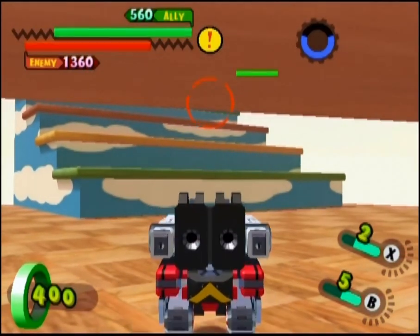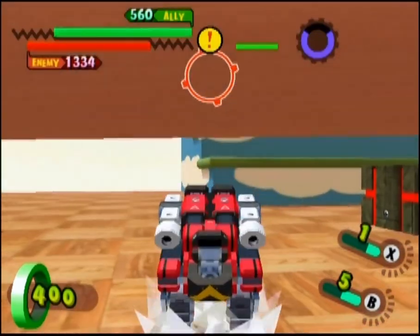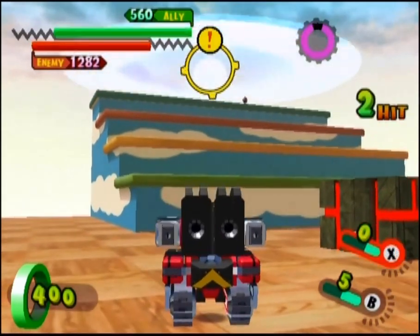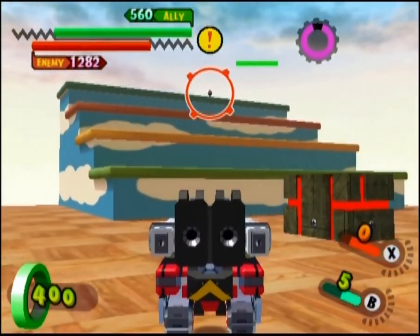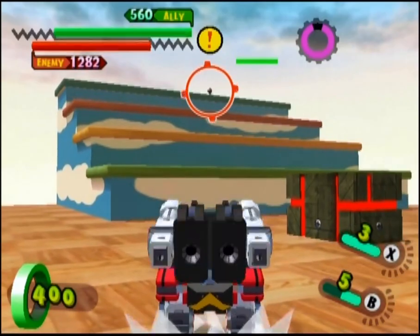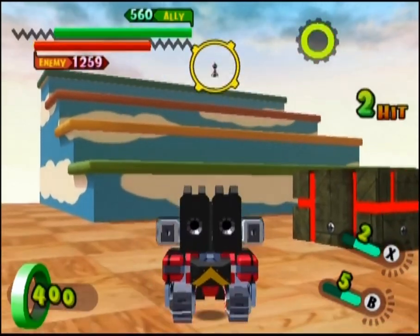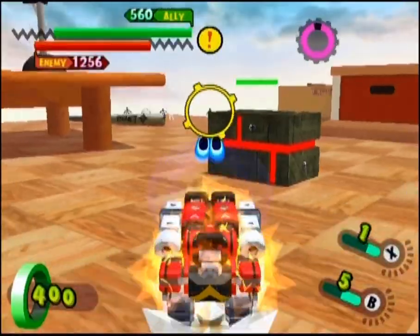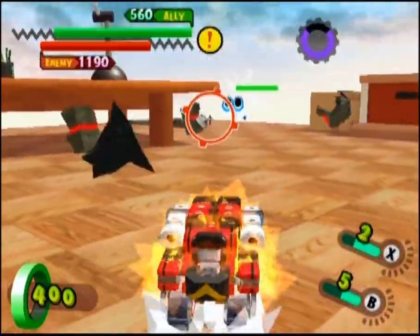they do an incredible amount of damage. Its X ability fires off an arcing mortar shot, somewhat similar to the dual recoil shot of the revolver gunman. The shot is somewhat hard to hit with because it does have an arcing pattern. This shot also will push Victory Tank backwards, making it somewhat useful for evading attacks in a pinch.